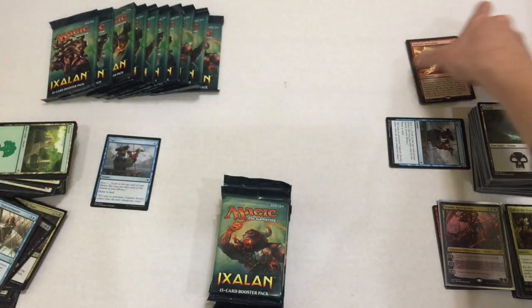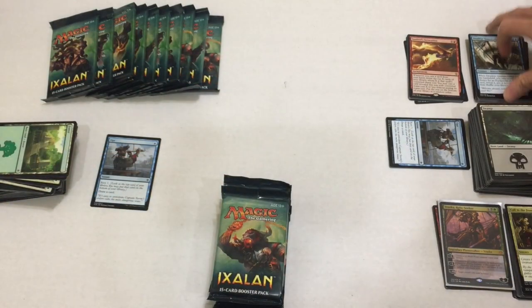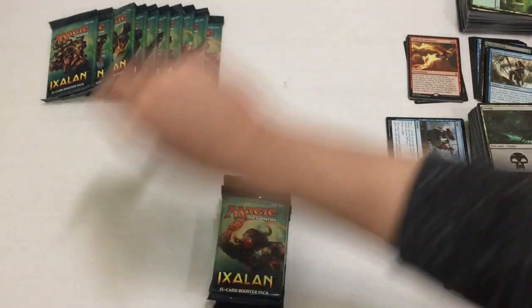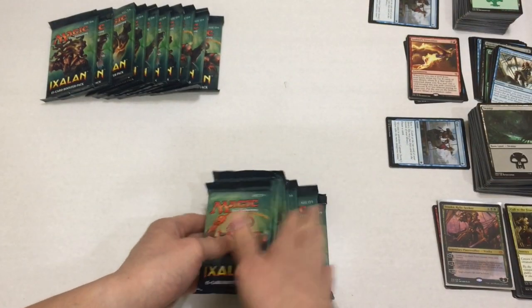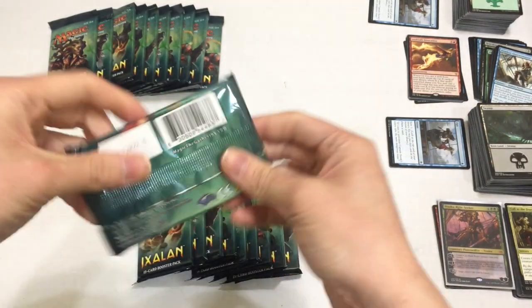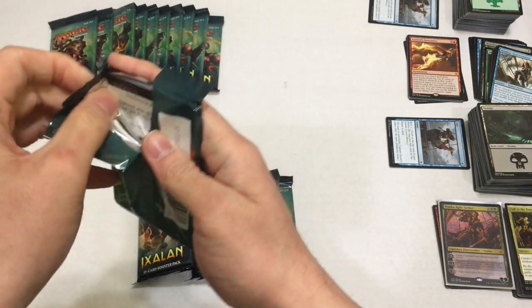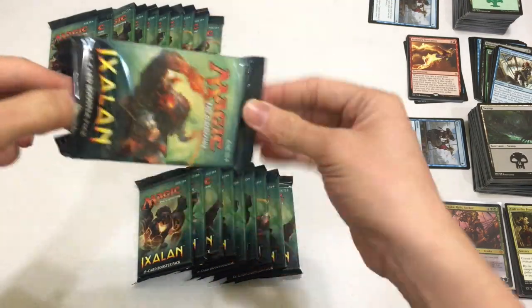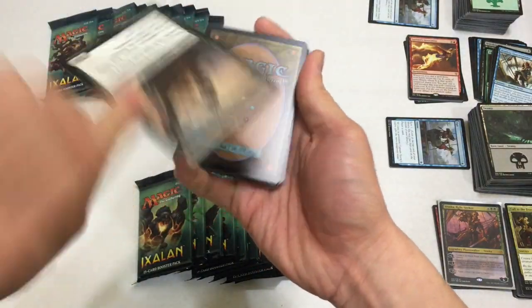Moving on to the next fat pack. There's gotta be a Search for Ascanta and Carnage Tyrant in here somewhere, right? We're already halfway through this opening - not just halfway through a fat pack, we're halfway through the full 40-pack opening. Next pack, and the seventh card is... oh! Sometimes it comes with an extra card.